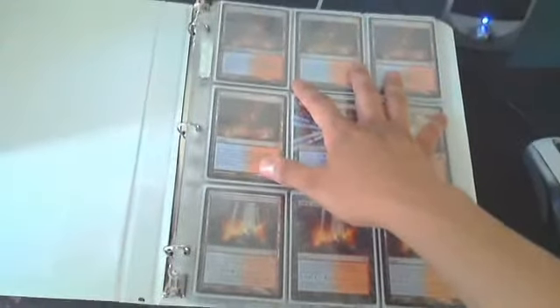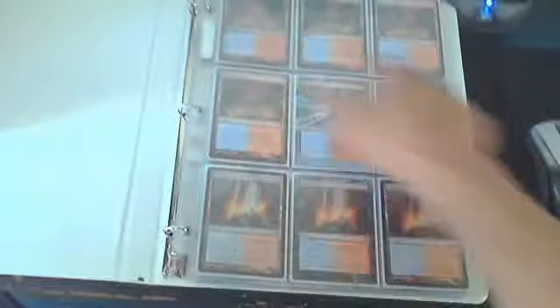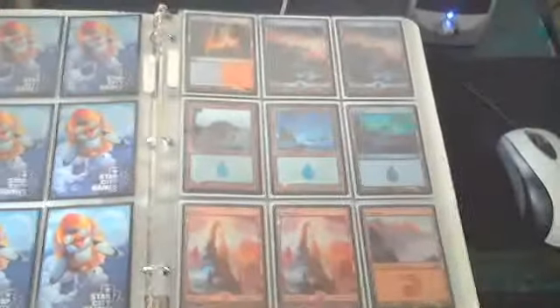This is a red and blue legacy deck. I've got the four Scalding Tarns, two Steam Vents — I need two more but I can't get a hold of them — and four Sulfur Falls. I don't have any of the old-school duals like the Tropical Island, so I make do with five basic islands and five basic mountains. That's the land base; it's pretty basic.